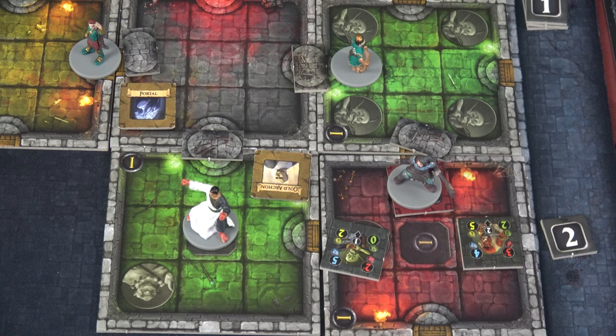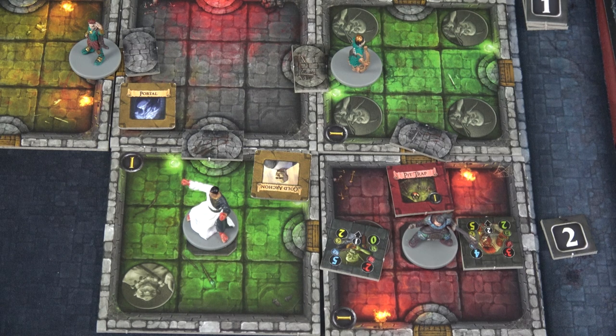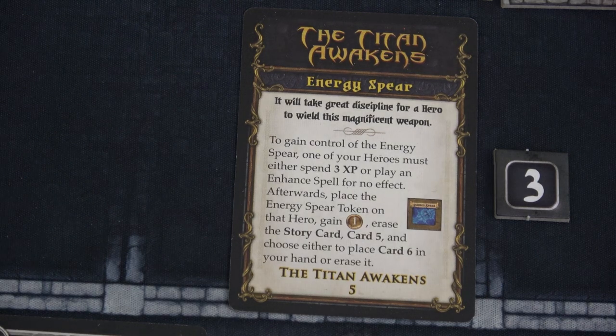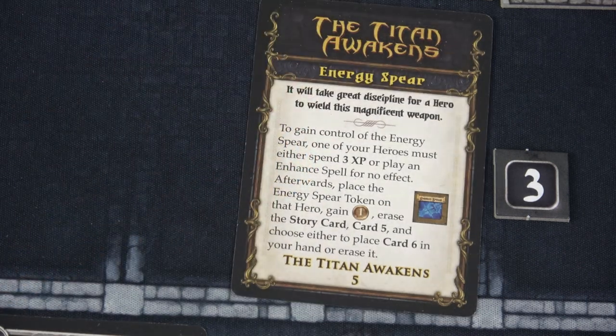We've used four out of seven movement. We're going to use two movement to move here and get ourselves out of that pit trap. Then we're going to attack this Bugbear. Before we do, let's go ahead and spend three XP for this Energy Spear. To gain control of it, that's going to be Krult — he must spend three XP. Place the Energy Spear token on the hero and gain one campaign token. That's our first one! We have one down; we need eight total to win this campaign.